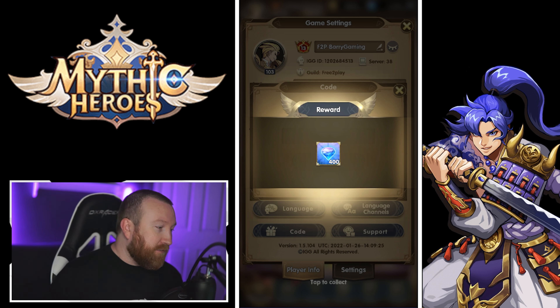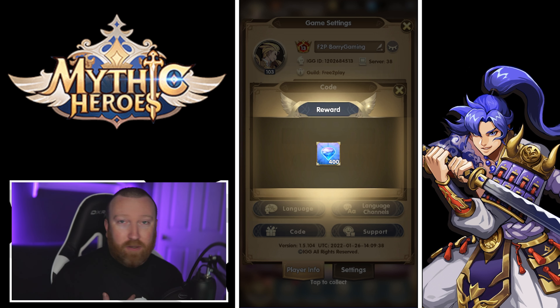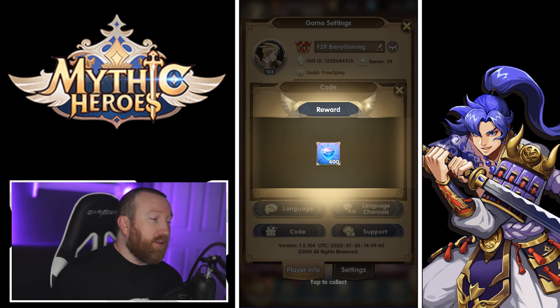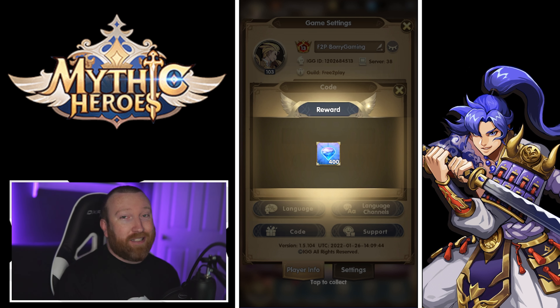In total that's almost 4,000 free diamonds plus 20 scrolls you can get for starting any new account or new server. I started free-to-play and you can reuse them on a new server as well, so make sure you redeem them, get those diamonds, and hopefully get some good summons. Hit that subscribe button and I'll see you guys next time.